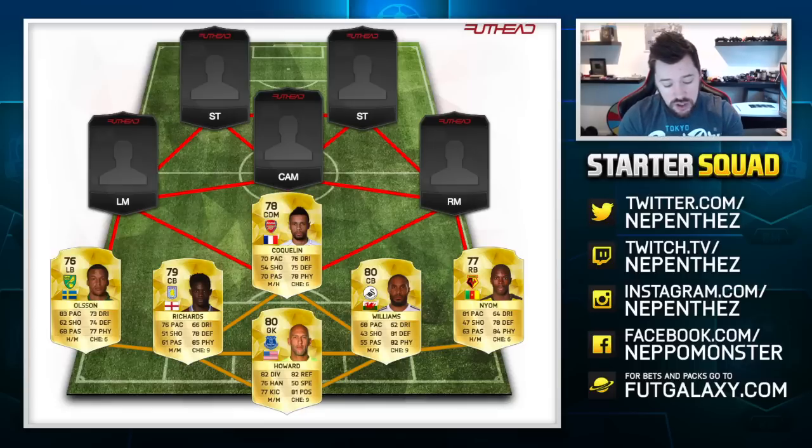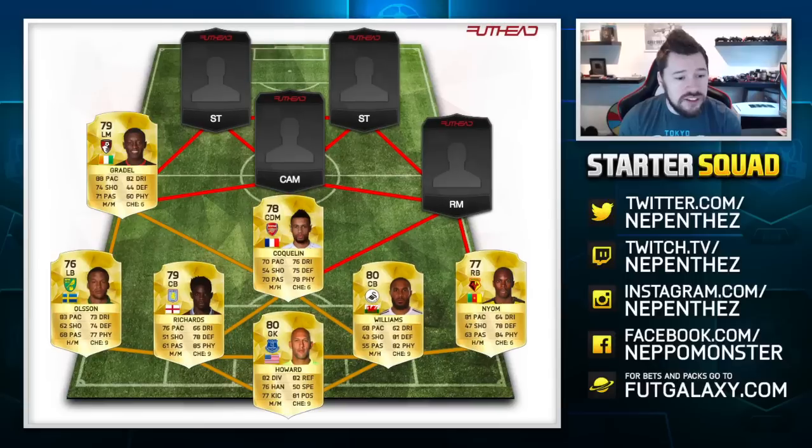On the left hand side, we have got newly transferred player Gradel — 79 rated, 4-star skill moves. He has still got 4-star skill moves. 88 pace and 82 dribbling with 71 passing and 74 shooting is going to be very, very nice. Not the best defensively or physically, but hopefully that won't be important. You play a few games and then you can upgrade because you've got the extra coins, so Gradel is going to be very good for you on that left hand side.